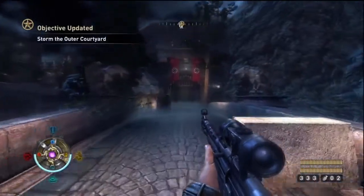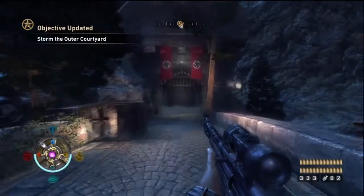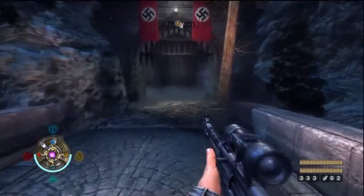Hey, it's Brzo and this is Wolfenstein, Uber difficulty walkthrough slash collectibles guide, Castle part one.